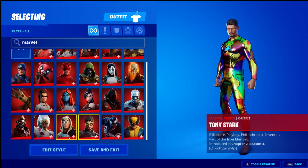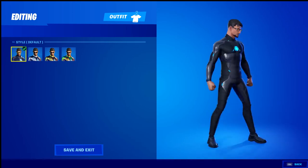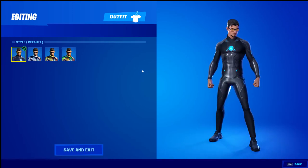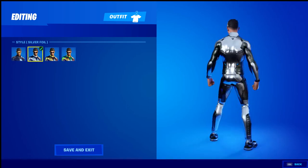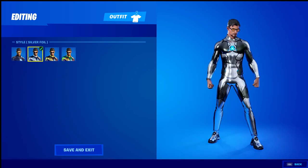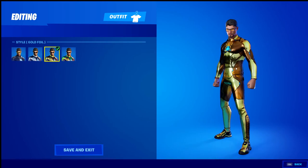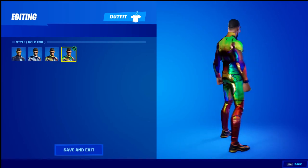Then we have Iron Man — Tony Stark Iron Man. We have the default, the silver foil — and of course you can use the built-in emote to add the helmet — the gold foil, and the holographic foil.